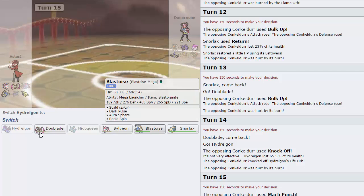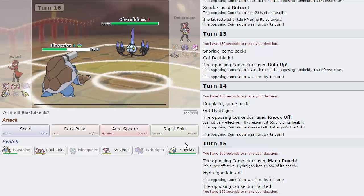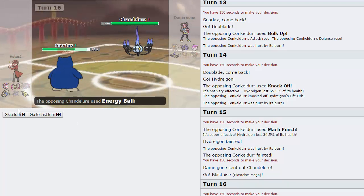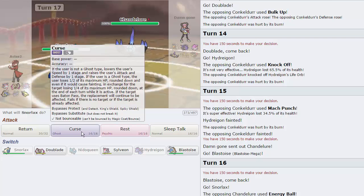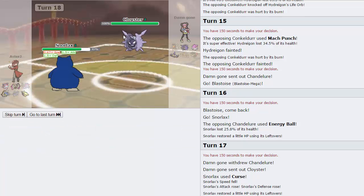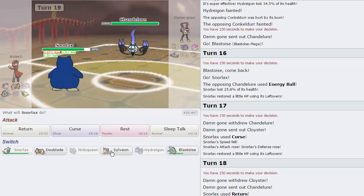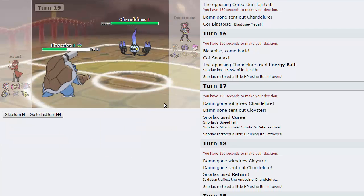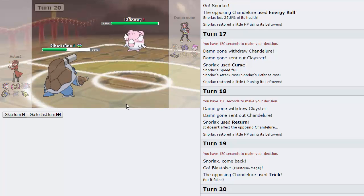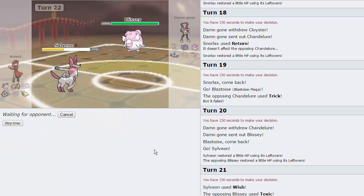As long as Blissey is around, it's an issue. I think Blastoise is my best play — not so much because of Chandelure, but more because of Cloyster. I didn't want it getting a free setup. I'm going Snorlax on Chandelure again — he can't really do anything to me. He goes for Energy Ball, does absolutely nothing. I'm going to start Cursing because eventually Chandelure will struggle. He goes into Cloyster — fine, we'll go for Return. He doubles back into Chandelure. He might Trick here — actually I'm going to go into Blastoise predicting the Trick. He does try to Trick — awesome, that worked out. Now we're going into Sylveon because he's locked into Trick. He goes into Blissey, so we'll go for Wish.